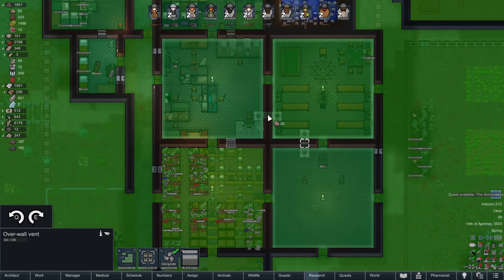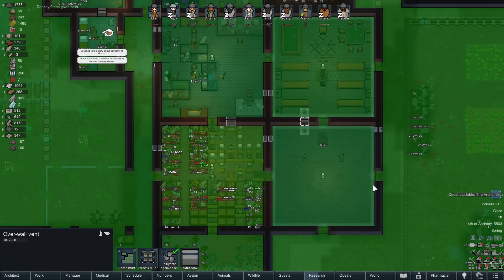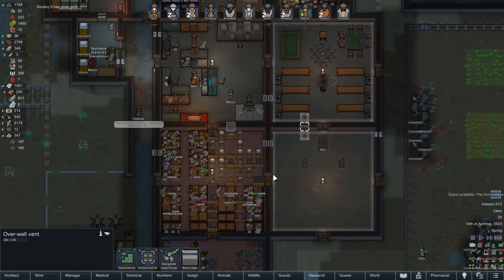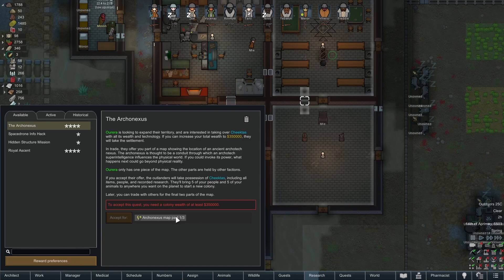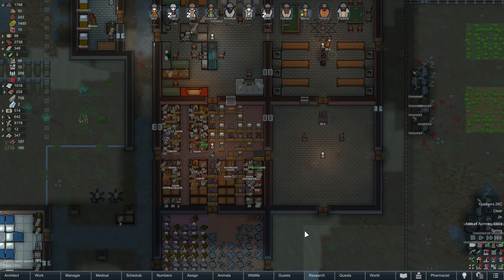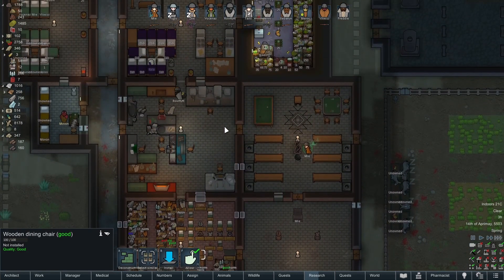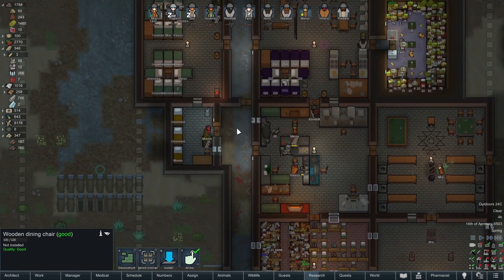If we did this we should control it more across all three areas. We haven't needed heating yet. Oh yes, a quest! We can get a map part but we need a lot of wealth for that. This is what we need to do — a little dining chair. No traders, no passing traders.